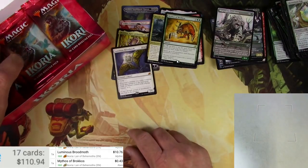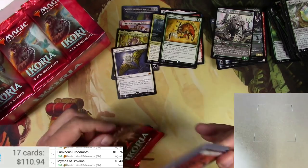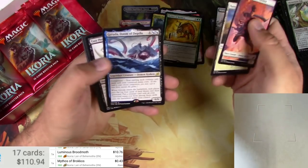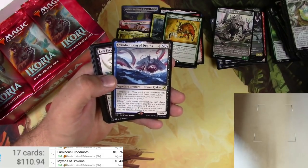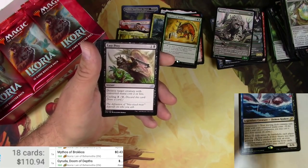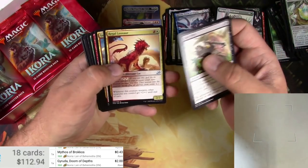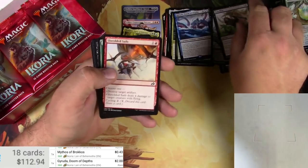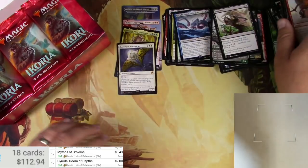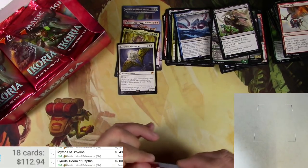And a Boneyard Lurker — that's cool, you cannot deny that that is cool. And a common Migratory Great Horn alternate art — it's nice that some of the commons are alternates. Theros did not have any common constellations, so that's kind of cool. Garuda, Doom Adepts — still a couple bucks. Easy Prey, and a Thundermane. About halfway through now.